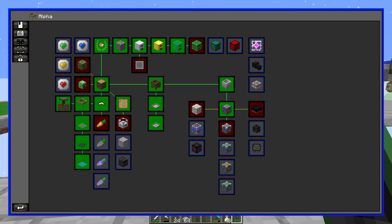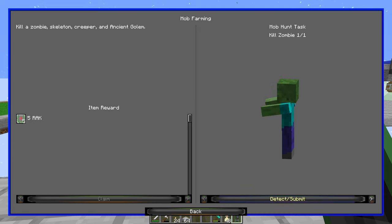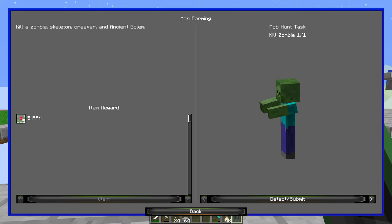I'm trying to end that quest, not realising you need to kill all of the listed things above — zombie, skeleton, creeper, and an ancient golem are all required to complete that quest. It is not just kill one zombie like it looks like on the right-hand side.